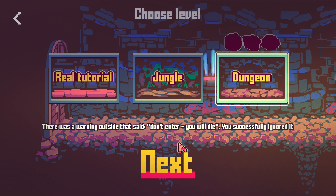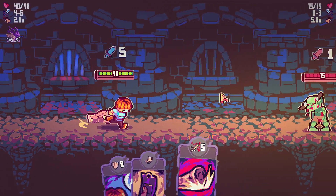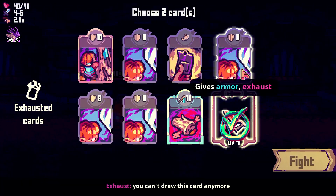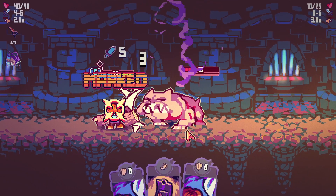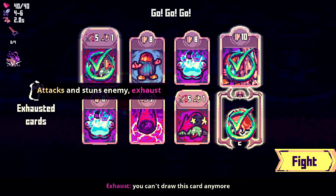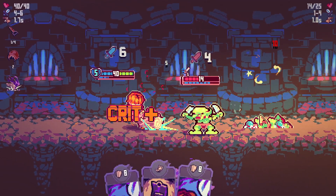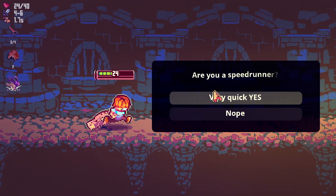There was a warning outside that said don't enter, you will die — you successfully ignored it. I'm going to send log guy into the dungeon — I want to see if log guy can wipe out the dungeon. Come on log guy, the dungeon requires you to kill everyone. Get armour, get a random card exhaust. The more things I pick up the best — it's a dog! Don't eat me bro, I have a massive log and I'm not afraid to use it. Get plus two to attack speed when two cards are exhausted. Attack two times for armour.